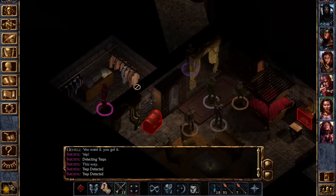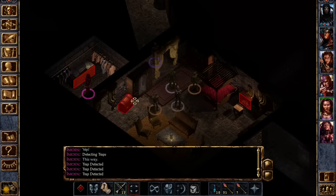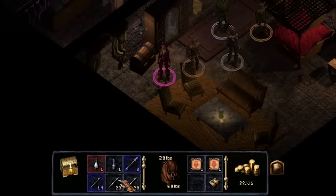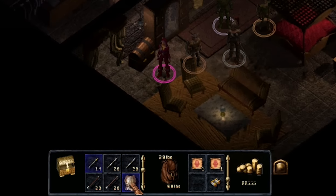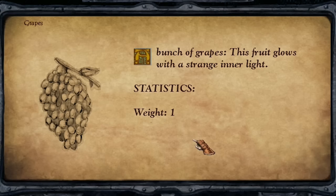Also note that there are traps on everything — not only the treasure chest, but also the bureau and the drawers. Whoever was here was paranoid, and yet something got them. As for the reward, you'll find one of the best sets of armor in the game here. It clearly belonged to whomever once lived in this room. Also, some grapes, in case you want some grapes.